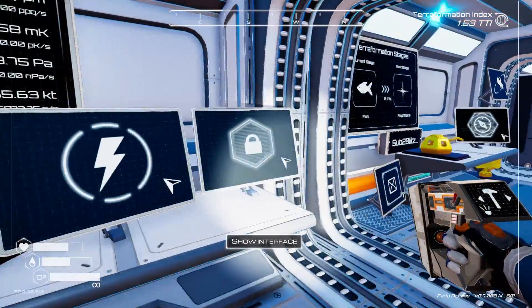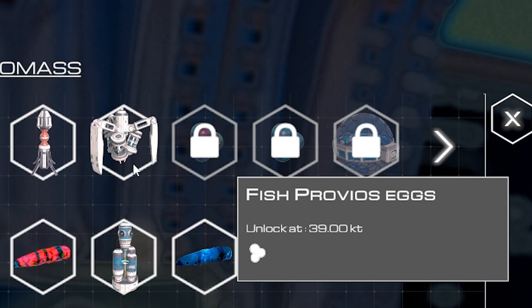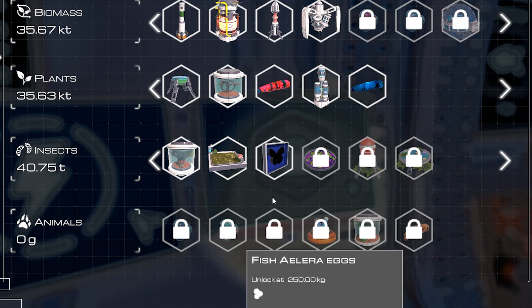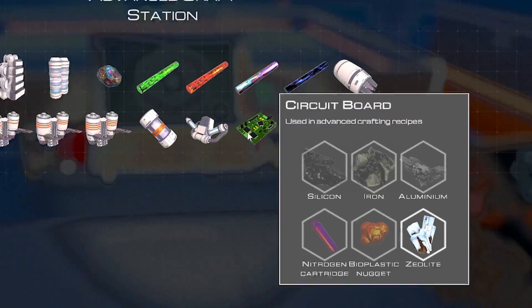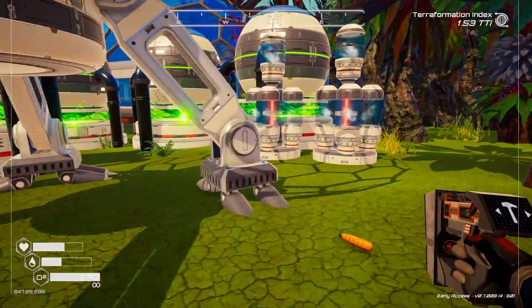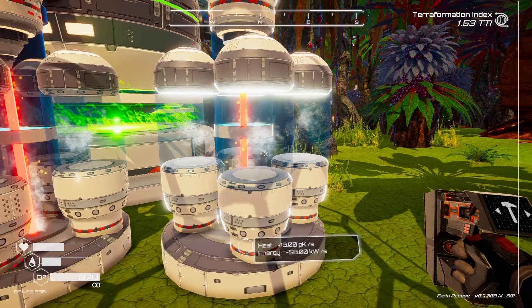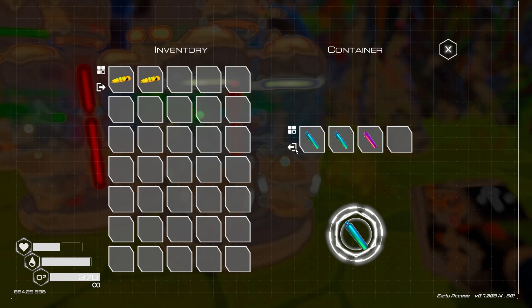I did notice something else in here - if we go to the biomass station, we get fish eggs at 39 kilotons and we're almost there. Then mutagen tier two at 50. So we need more insects and a bunch of other things for grams of fish. Before I craft any new stuff, we have to make these circuit boards and they require the nitrogen cartridge. I'm assuming the nitrogen cartridge comes from air because nitrogen is literally air.